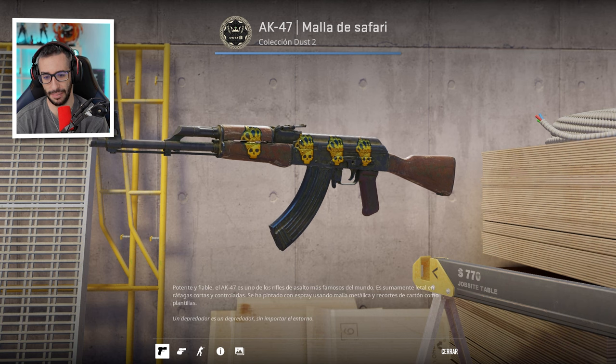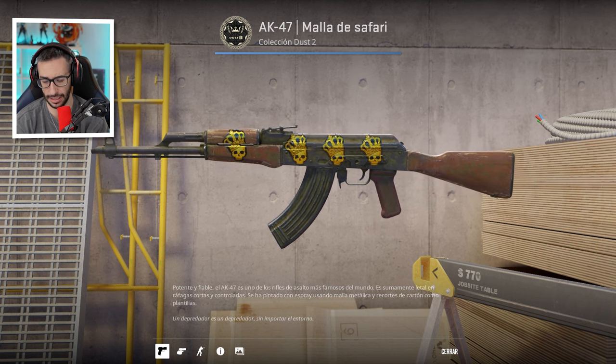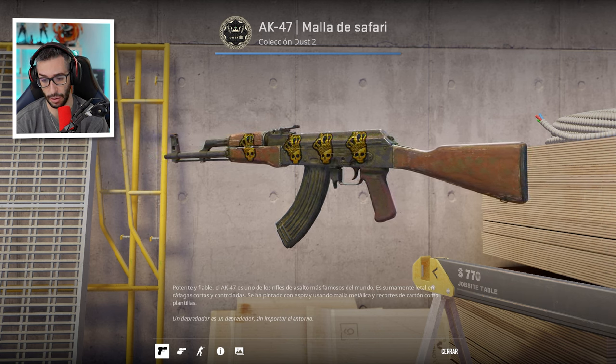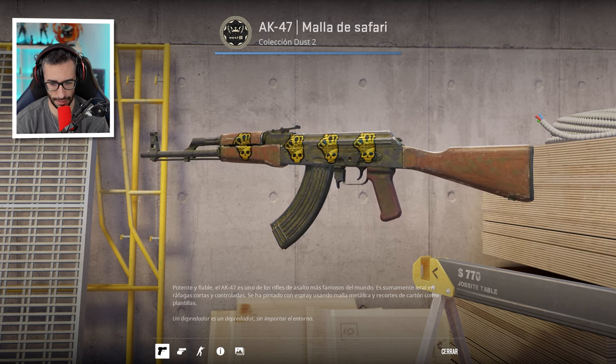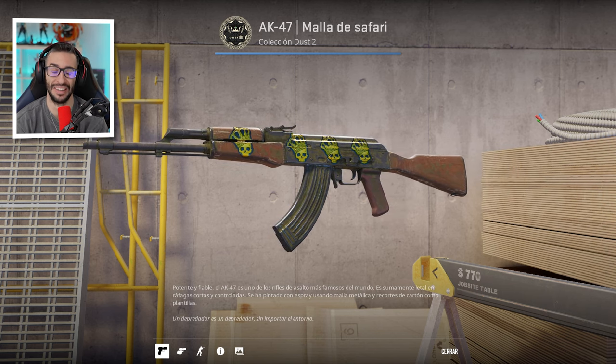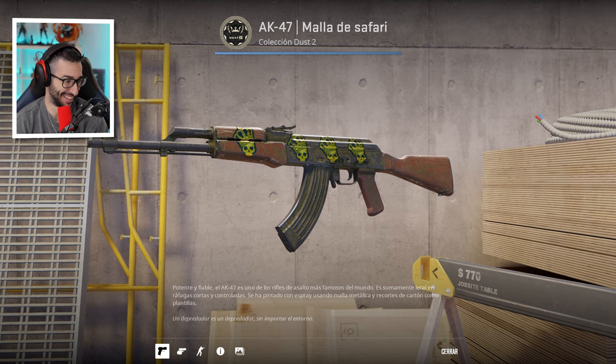In the comments, do me a favor: choose your favorite skin and the skin you liked the least. Now look at this — the MAC-10 Safari Mesh, and this one is Battle Scarred. There it is, Battle Scarred, with four Crown stickers, which I believe cost around 2,400 euros. That's over 2,000 euros in stickers for a skin worth about 3 cents. It's literally worth 3 cents.